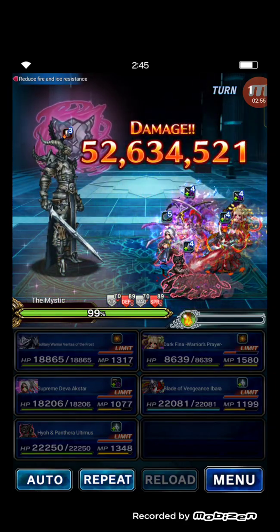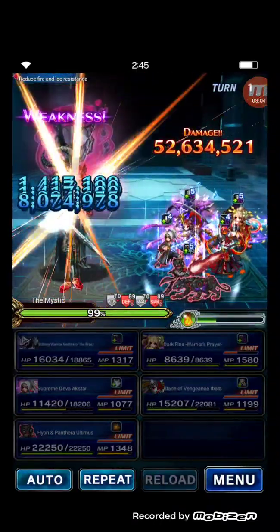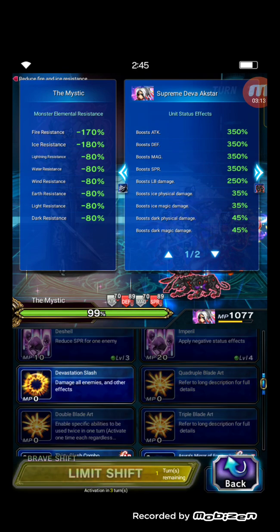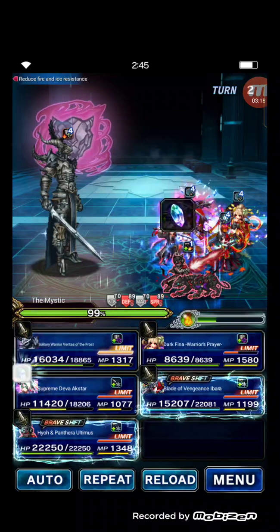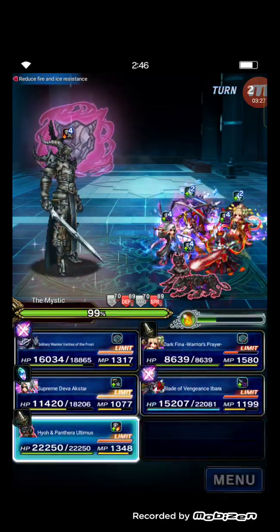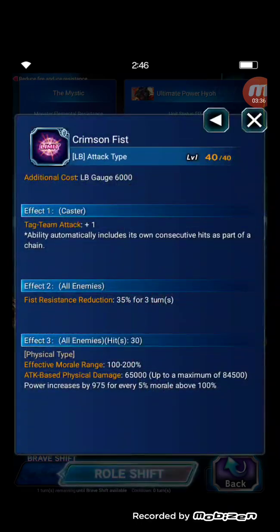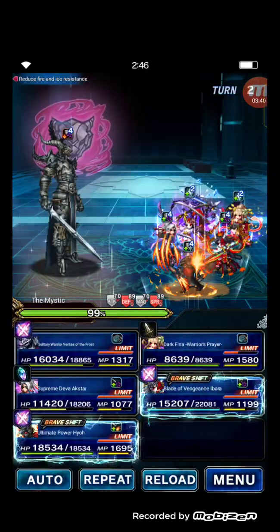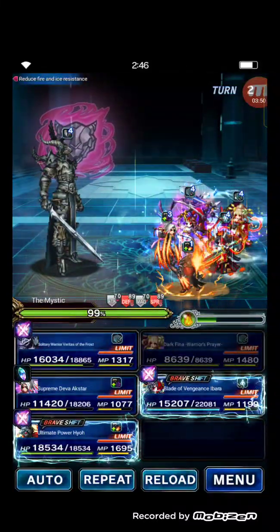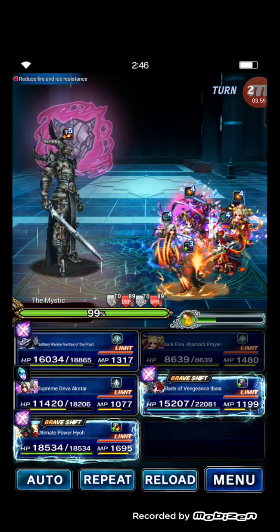Here comes the boss hit — even with five-stacking mirage, Supreme Deva Arc Star gets hit and will die next turn. Let's use quadruple blade art, quadcast of devastation slash, then Veritas of the Frost's LB, followed by Ibarra's LB for hero ultimate power — this is a take chain so we send him later. For Darfina, we use the 150% fairy killer skill. Start with Veritas of the Frost, follow up with Ibarra, then Arc Star, wait for the split second and send Hyo.